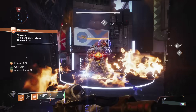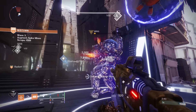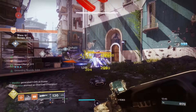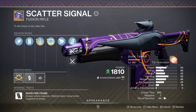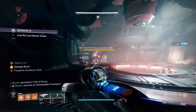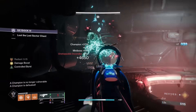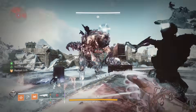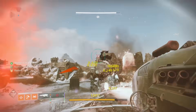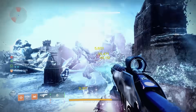Fusion Rifles. I'm torn between Riptide and Scatter Signal. These are both rapid fire frames in the kinetic slot, so it basically comes down to the perk pools. Riptide has chill clip, which is good for crowd control and allows you to stun champions. But on the other hand, Scatter Signal is a strand fusion that gets overflow for a massive magazine size, and controlled burst for an easy to activate damage perk. While Riptide is the more versatile option, I gotta go with Scatter Signal. This deals way more damage, making it better for taking out majors, and when paired with unraveling rounds, it's one of the best sub-DPS options available right now. You can fire this into a boss non-stop since its magazine size is 16, and every shot after the first one will have that damage buff from controlled burst.